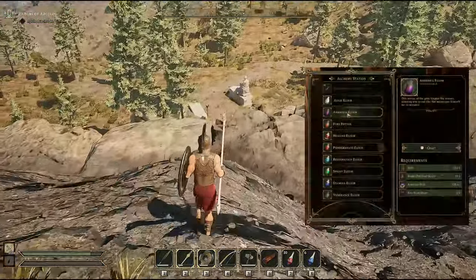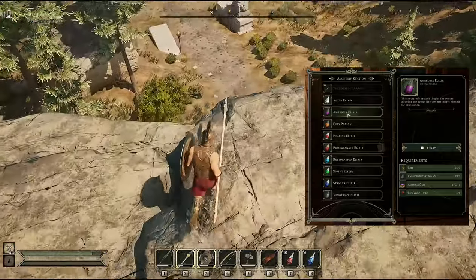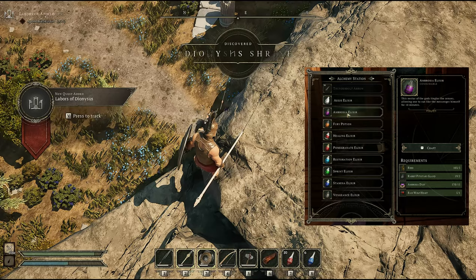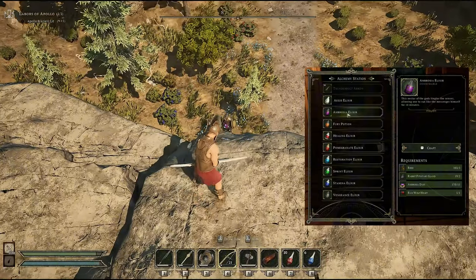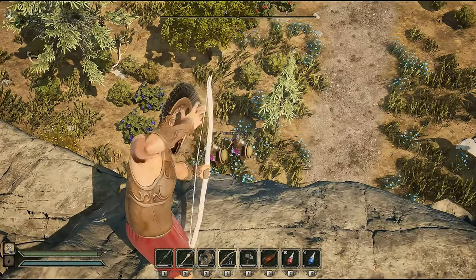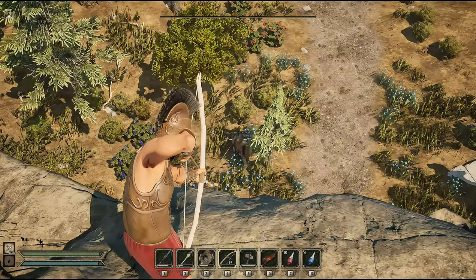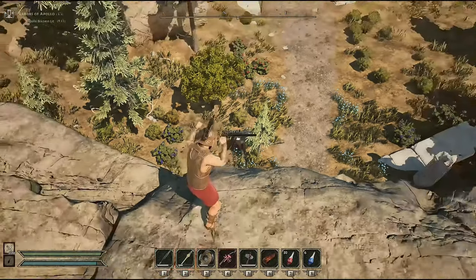To create the elixir you will need reeds, rabbit pituitary gland, ambrosia dust, and raw wolf hearts. You'll need to go to some waterways for reeds, and three-star rabbits and three-star wolf kills to obtain the pituitary gland and raw wolf hearts. You will need approximately five to six of these elixirs — they last 10 minutes each and give a boost to stamina and stamina recovery. I highly recommend doing missions you know you won't perish on while keeping an eye on the timer.